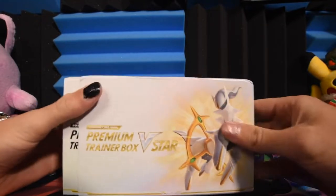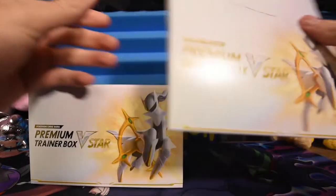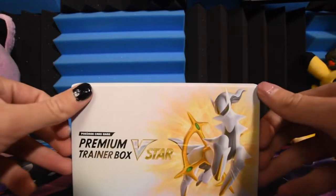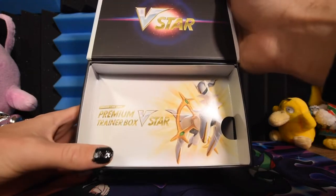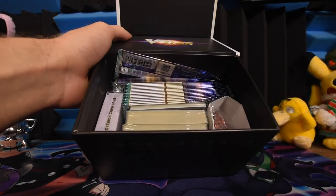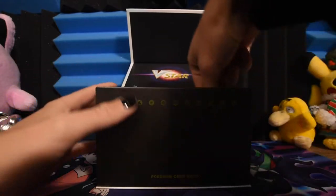Of course we've got Arceus on the front — the big boy. And there's the cardboard cover. Here is the actual box. I'm assuming we just flip this open. It says V-Star, very cool. And then you put a finger in... why am I describing this so much? And there's all the goodies.